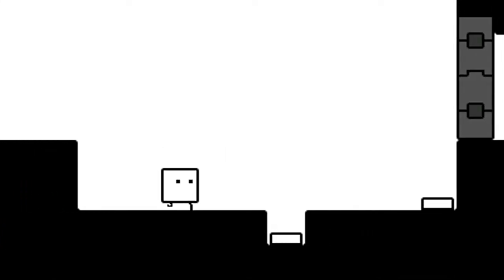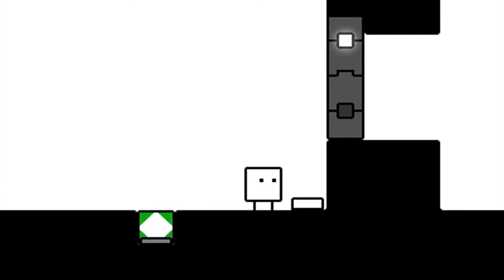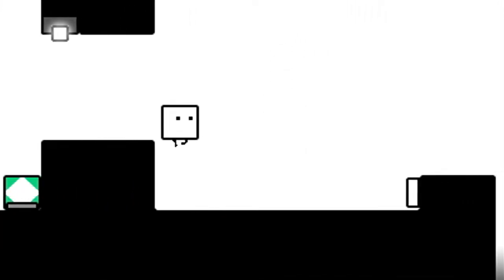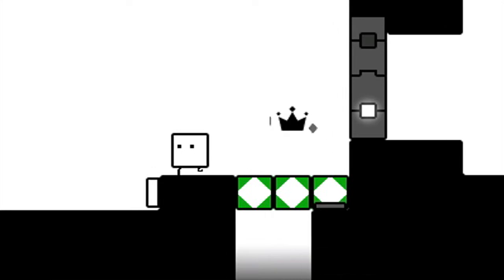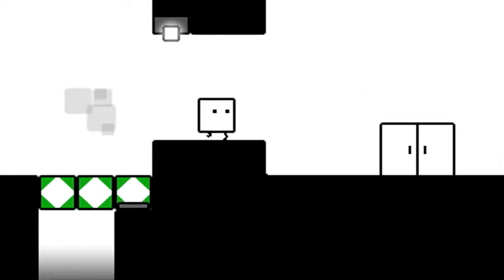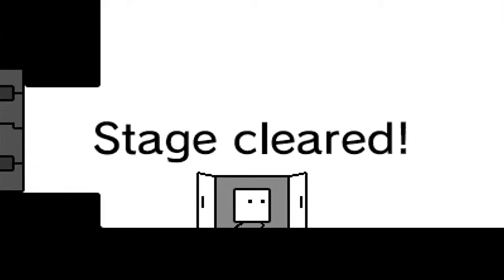Let's make a box there, let's make a box here — look at that, it's like a mini staircase that we made ourselves. All right, let's place a block there, place one there, and now the gate is completely open. Perfect. Now we're going to need a box there and a box here, get the crown, move on past the gate, and exit the stage with everything intact.